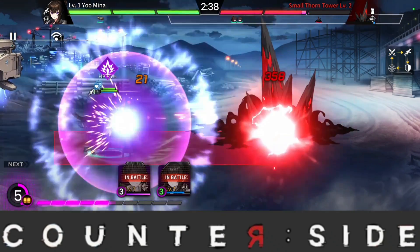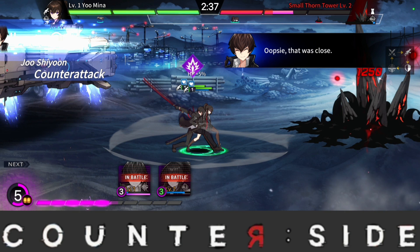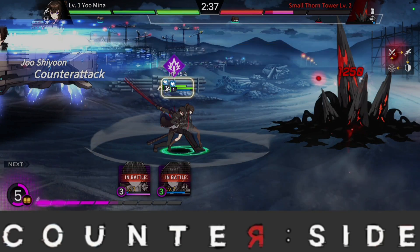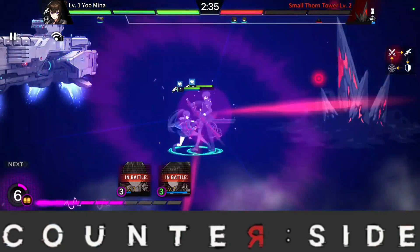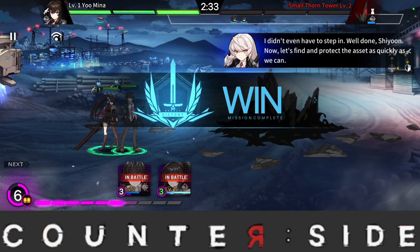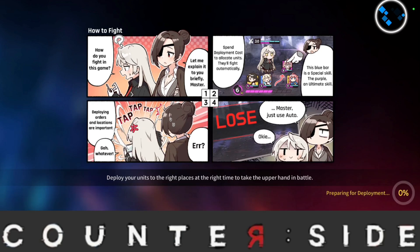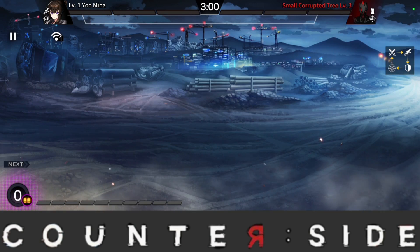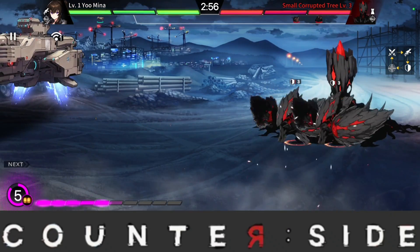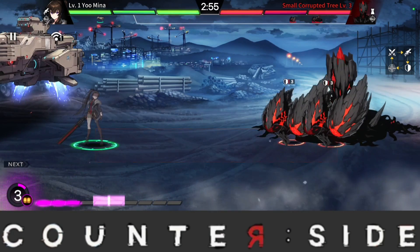Unlike when the SEA server got released, on the global server you'll not only be rerolling for normal SSR characters — Awakened Hildia will be available on day one. Rerolling for her will make the early game much easier, and she's still used in end game on the SEA server. She's very tanky and definitely a must-reroll for. In this reroll guide, you're not only rerolling for SSR characters — there are also three particular SR units you want to get.